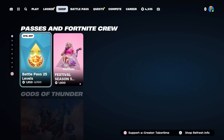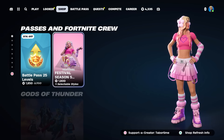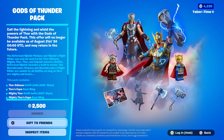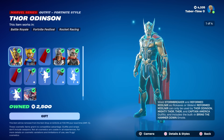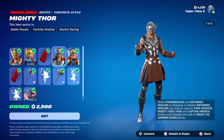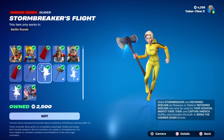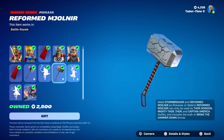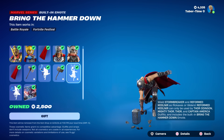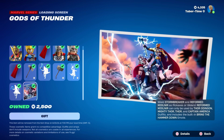Let's check out the item shop. You can buy battle pass tiers, season 5 festival — I gotta do a video on that. The Gods of Thunder Pack is back. It's a pretty decent bundle, only 2,500 V-Bucks. You get Thor and his cape, the Incredible Mighty Thor and Mighty Thor's Cape, the Stormbreaker's Flight glider, the Reformed Mjolnir, the Bring the Hammer Down built-in emote, Mjolnir's Flight, and the Gods of Thunder loading screen.